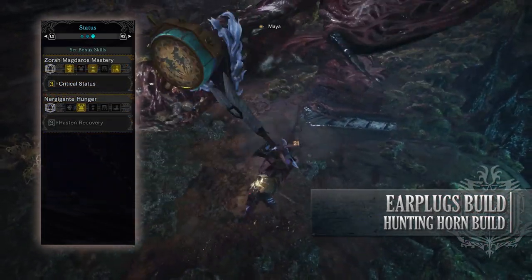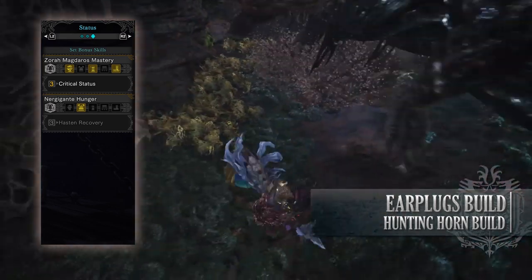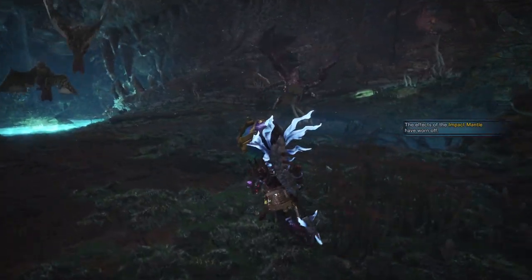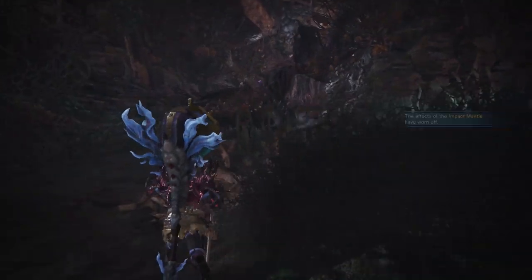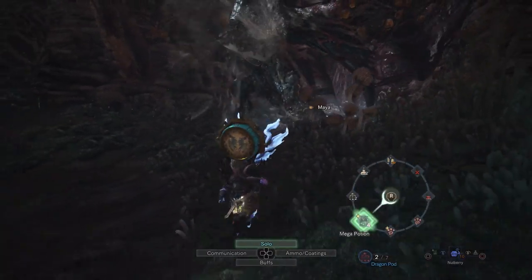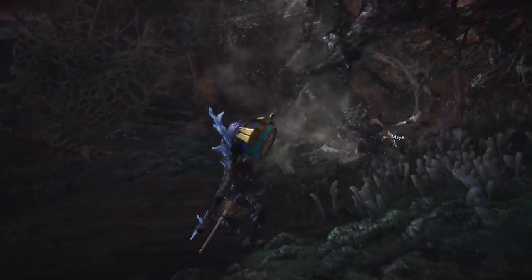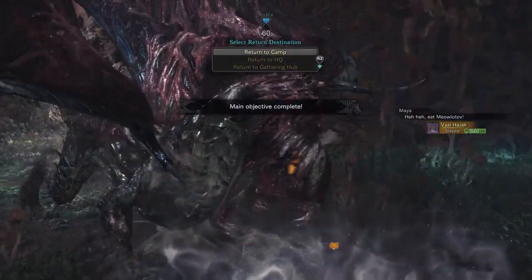You'll also have the set bonus Zora Magdaros Mastery: Critical Status, allowing the ailment portion of this build to be increased when you crit a monster. So as you can see it is a build built around the Earplugs skill but it does have DPS options thanks to high affinity and Critical Status. The Empress Roar Styx has the highest blast rating out of the Lunastra weapons, and on top of that it also has access to some decent DPS songs. The main downside is survivability, but with earplugs maxed out and being immune to every monster roar, this build allows for a little extra quality of life on the hardest hunts in Monster Hunter World.